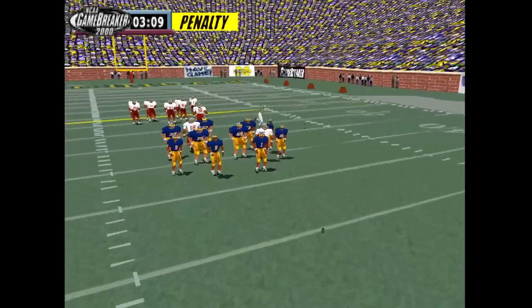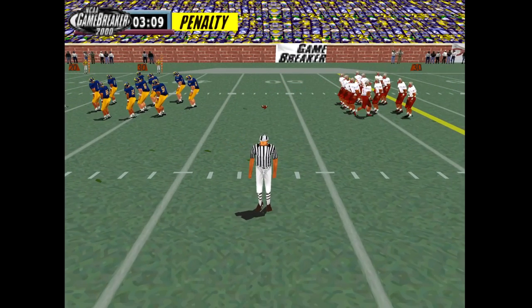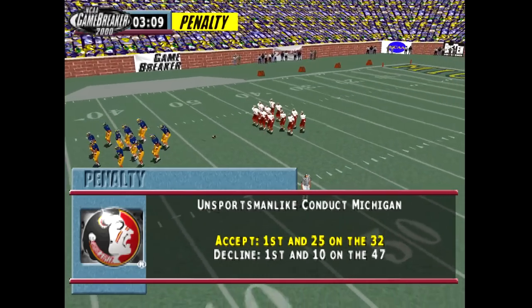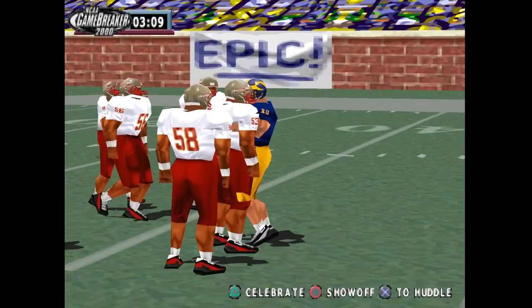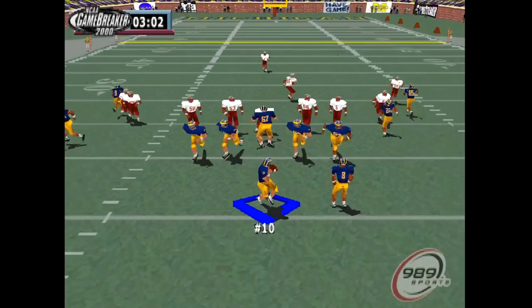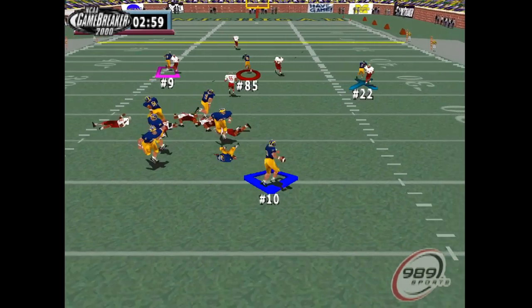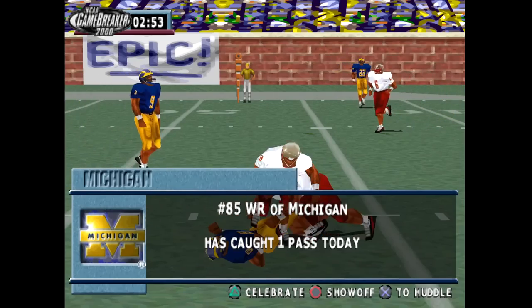We're actually gonna get a penalty on the play — unsportsmanlike conduct. Now it's 1st and 25, and we can still show off. Now we're talking trash to the team and we get another penalty, so now it's 1st and 40, but it doesn't matter — we have the GOAT. We're gonna make it happen. Going over the middle to number 85 for a big catch and we got most of it back.